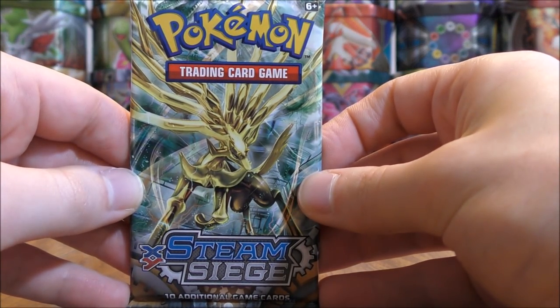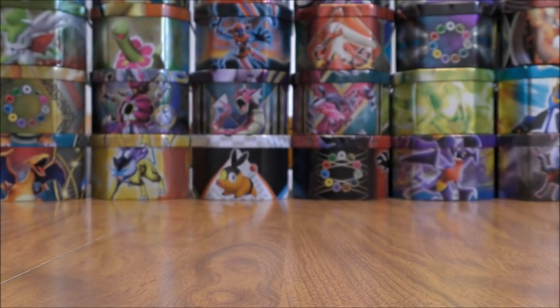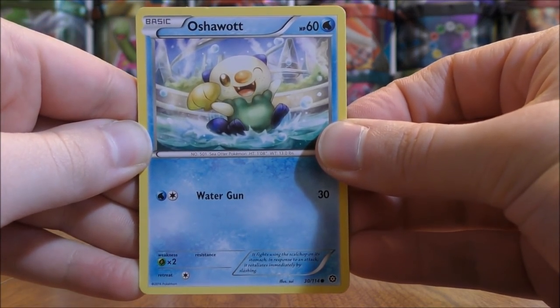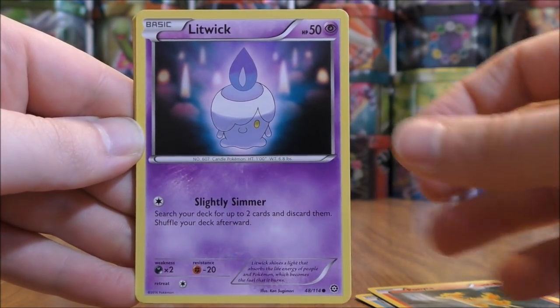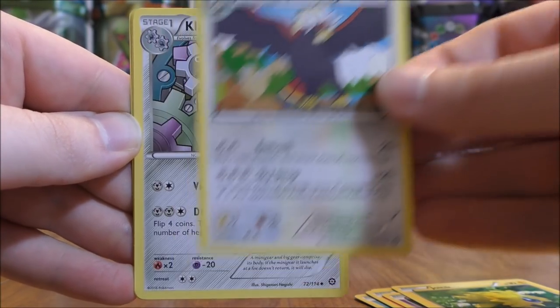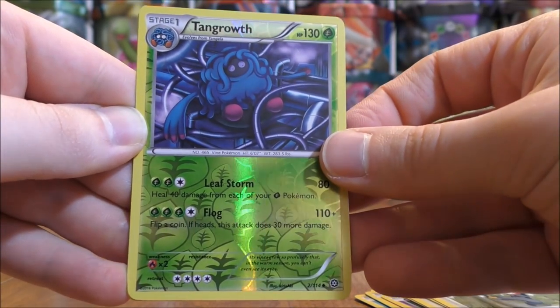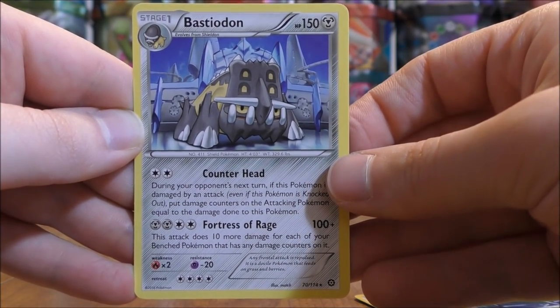Xerneas Break cover artwork pack now. You can get both Xerneas and Yveltal Break in this set. This set was the debut for Volcanion. You can also pull Mega Steelix and Mega Gardevoir in this set. Oshawott to start this pack — Merrill, Ponyta, Litwick, Joltik, Braviary, Klang, Ninja Boy, Reverse Hollow of a Tangrowth (an uncommon), and the final card in the pack would be a Bastiodon.